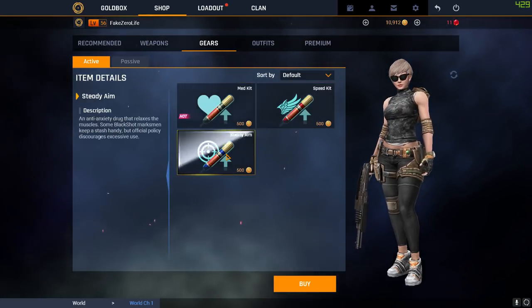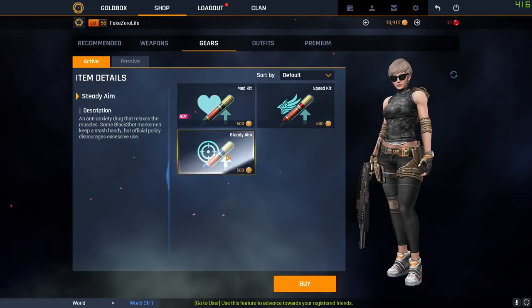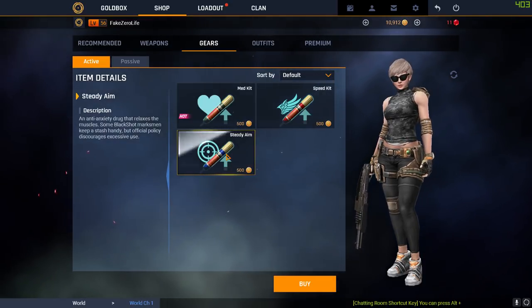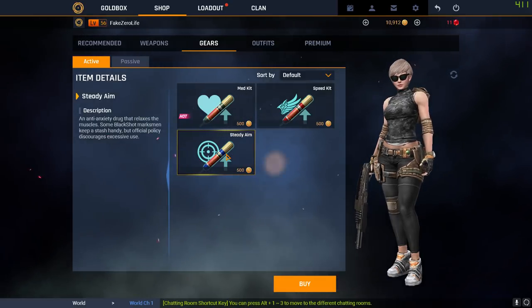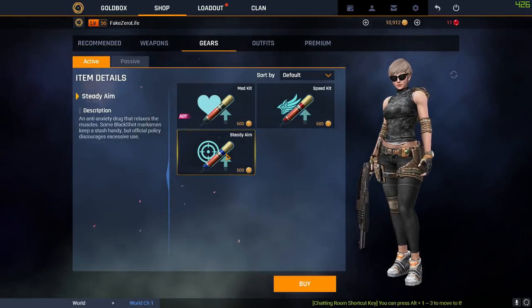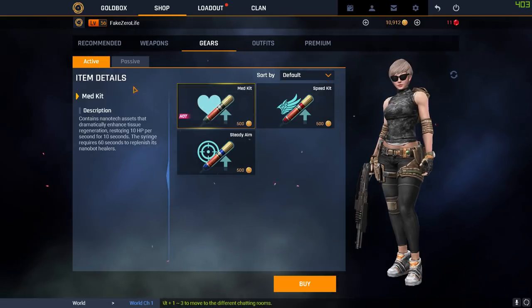For gear slots, I always go with Medkit and Speed Kit for actives. There's also a Steady Aim that improves accuracy for a certain amount of time — I've never used it before or after the update, because controlling weapons is just not an issue anymore. After this update guns are so easy to control — you just pull down a little bit. So I go Medkit and Speed Kit. Both are brilliant.